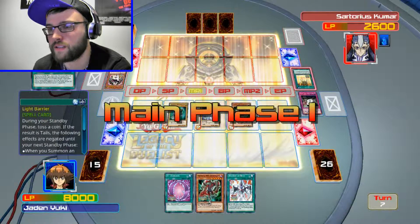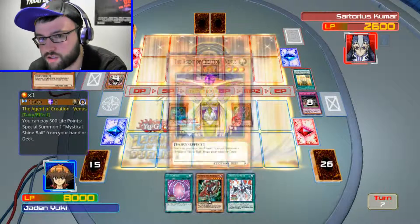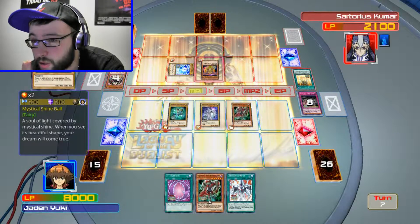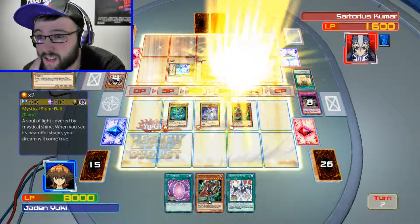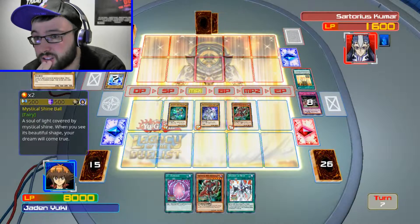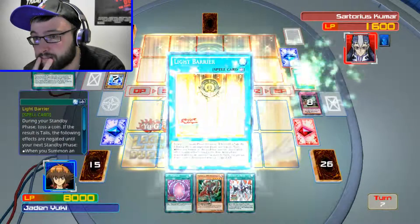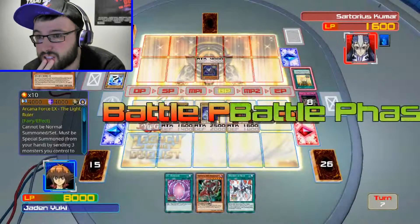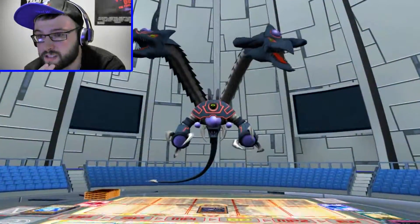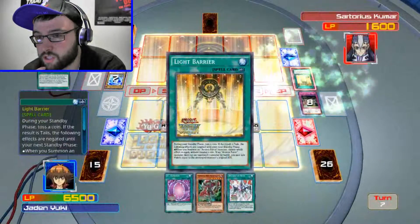Light barrier — what do you got? 1600 and you're gonna summon a Mystical Ball. And then another Mystical Ball. And you're gonna sacrifice all three and bring out Arcana Force X The Light Ruler. Kind of bullshit — I don't even understand how you managed to do that.